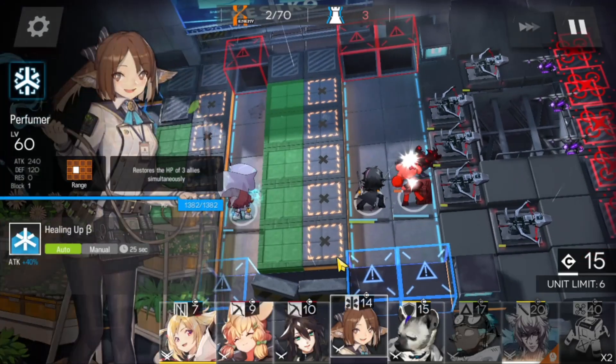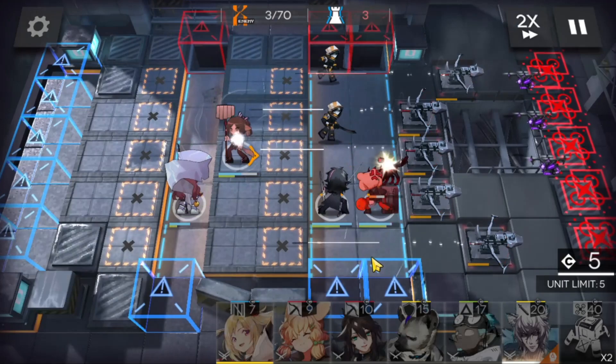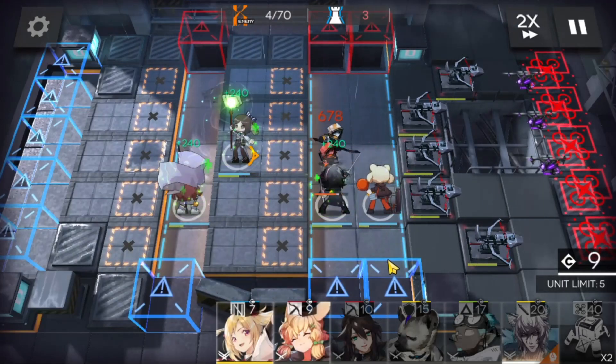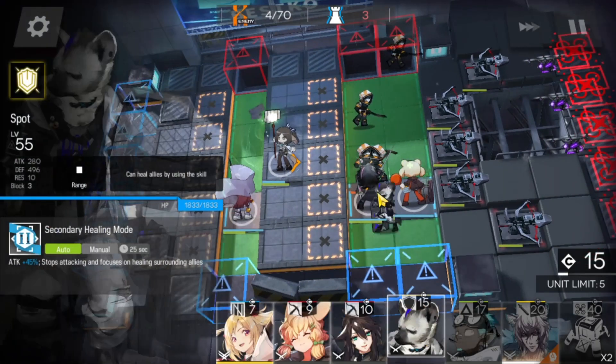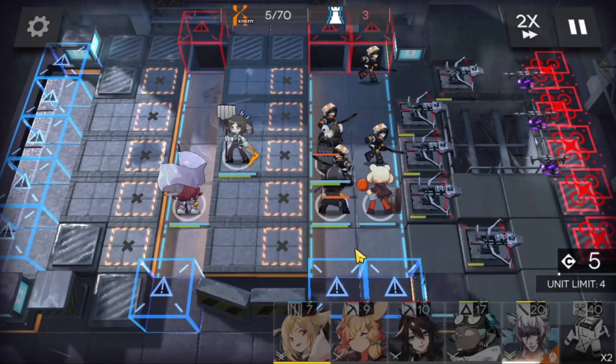I'm going to bring in Gumi and we'll get some DP from Myrtle. Perfumer — we're going to need her immediately for those heals. Next up we're going to bring in Spot to help the front line. We're also going to need his heals as well.